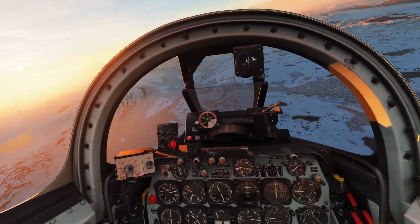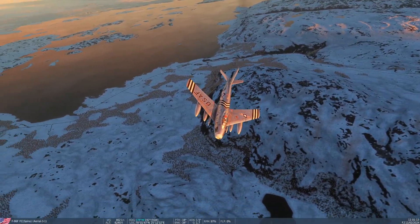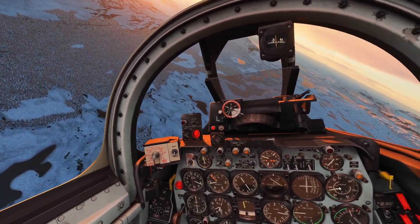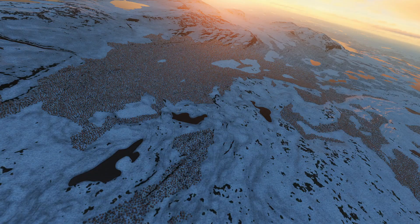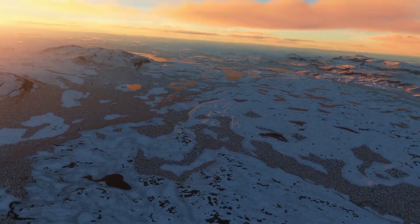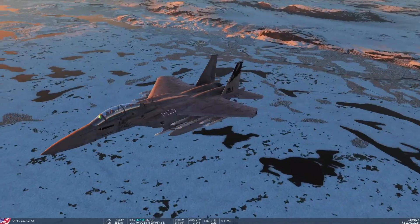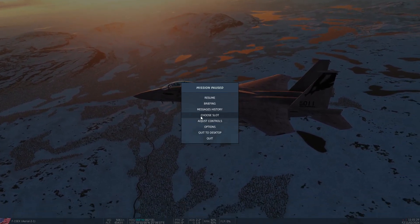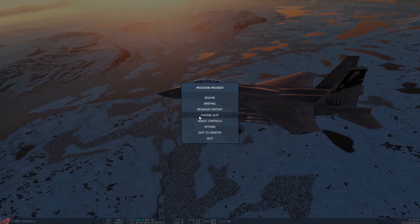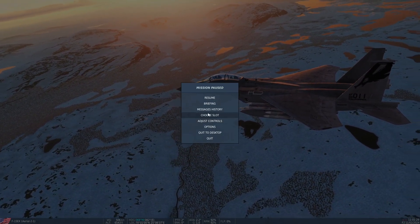Now, here's the problem. FC-2024, with its release, broke all the Flaming Cliffs 3-based mods out there, and I'll show you what I mean. So, for example, I want to get in my F-15EX. Let's try to do that here. There it is. Except that I can't fly it. So, how do we fix that? There's only one way to do it right now — there is a workaround.